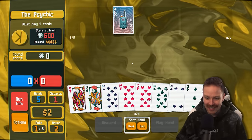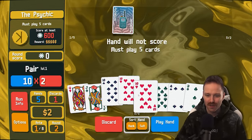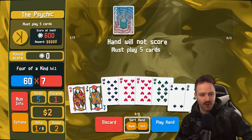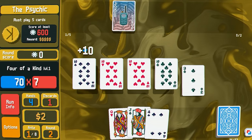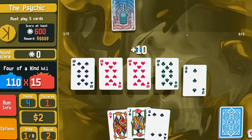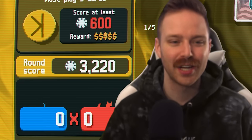Oh my goodness — I was going to say all four 10s. We actually have five 10s technically. So we see there's one 10 left in the deck, but a four of a kind is amazing. This itself is worth — what — 420? Six times seven is 42, so 420. Yes, blaze it. Let's go. So plus 10 extra chips and plus four extra mult per 10. And we're burning. 3,220 — I only needed 600.